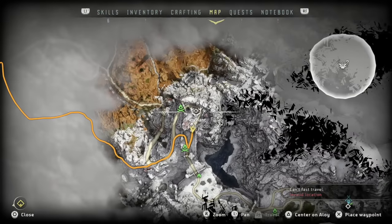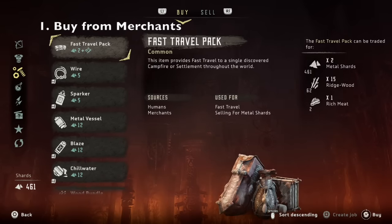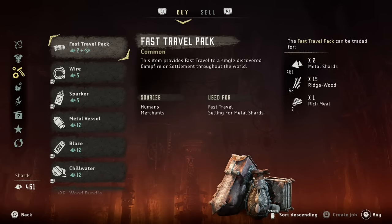So I just want to show you how to fast travel real quick. There are two ways you can do this. You're going to need to get fast travel packs. One way, you can get them from the merchant — it'll be under the resources, and you can purchase those with a little bit of shards, sticks, and meat.